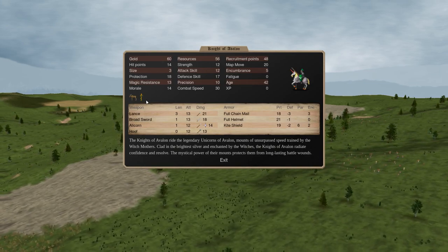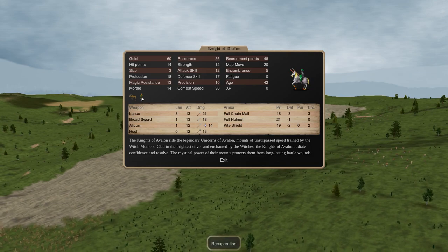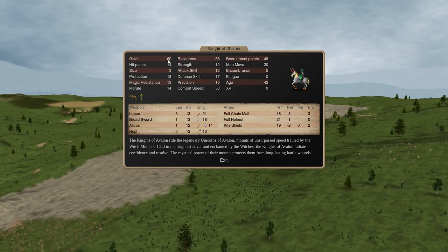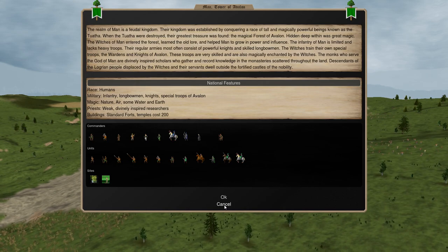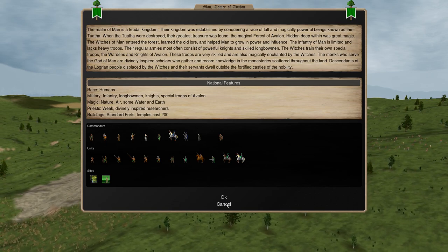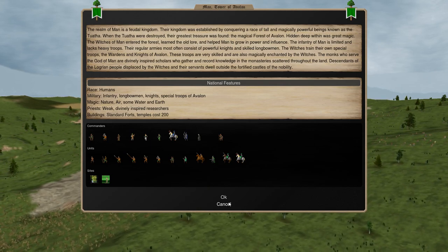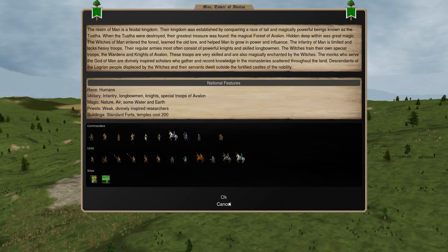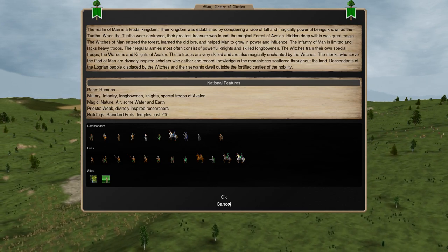Knights of Avalon are more powerful than Knights of Man. In a way they're actually a better investment because they recuperate - if they get injured but don't die, they'll recover from their wounds over time, which is a great quality - but they cost 60 gold. So they cost a lot to recruit and have a lot of upkeep. Those are both very negative qualities for troops. These are very much specialty high-end troops. For general units, the quality you want to be looking for most is survivability, or rather survivability per gold cost.